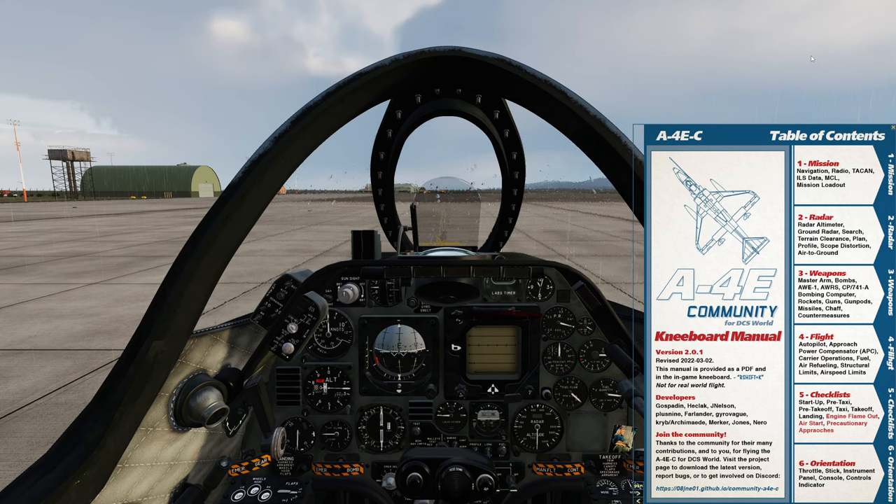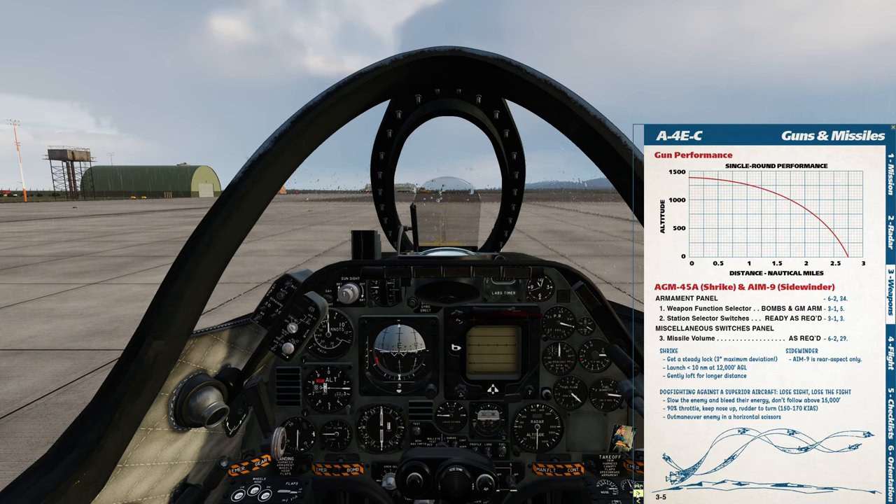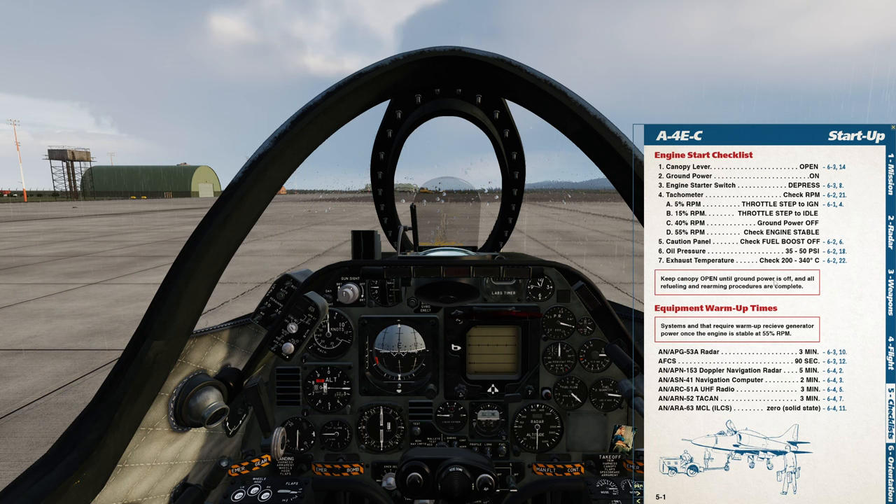The first thing I'm going to show off is the kneeboard that comes with this module. This is one of a few things I feel like all aircraft should have in the sim. It's fantastically complete — it looks a lot like a quick reference pilot's operation handbook, and it includes full checklists, which I'm going to make use of for this startup.